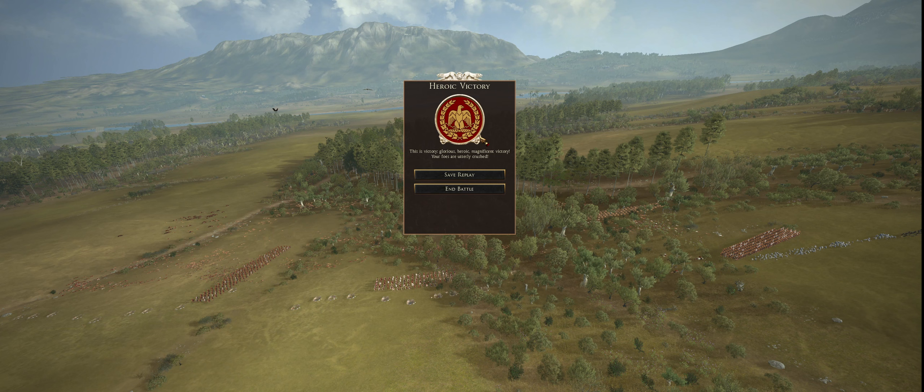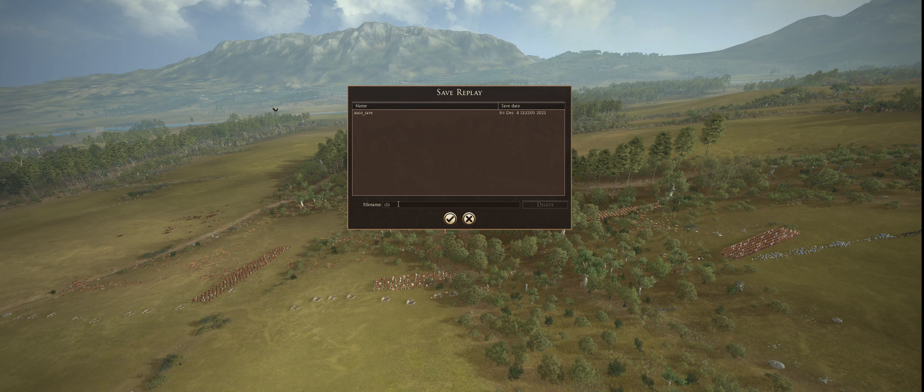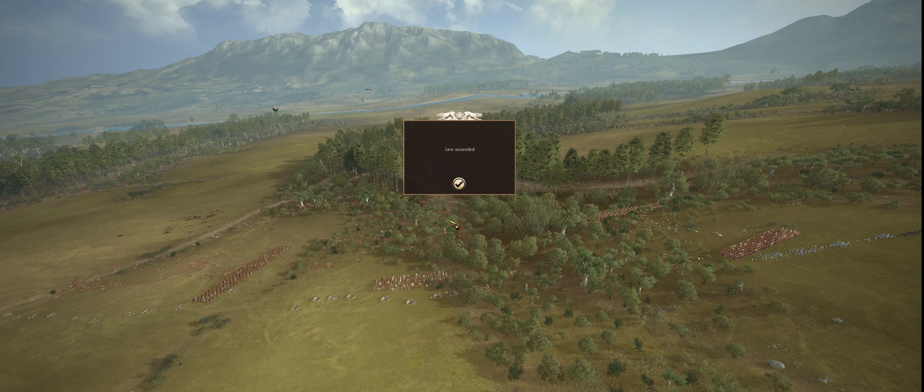We're going to save the replay because we like to keep track. So this is battle one — we fought the Etruscans at the city of Arretium, not in the city but on the plains, and it was 278 BCE. Trying to come up with a good naming format. That one looks like it worked: battle one, Etruscans, Arretium, then 278 BCE. Save our replay and we're going to go ahead and end the battle.